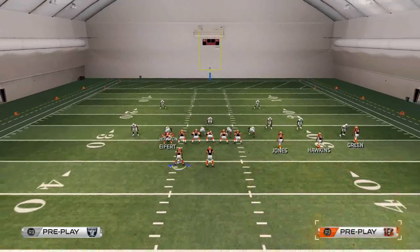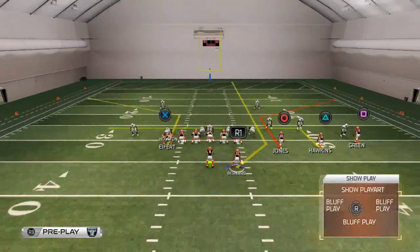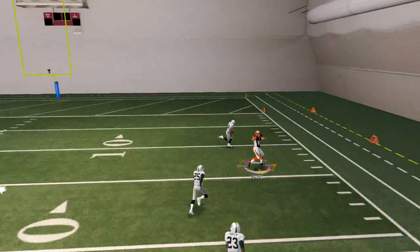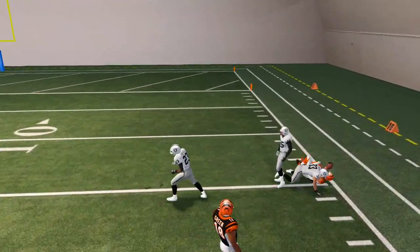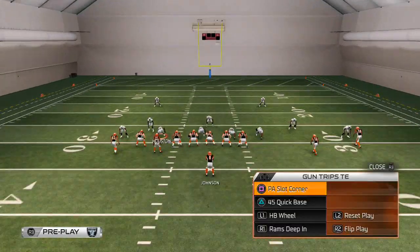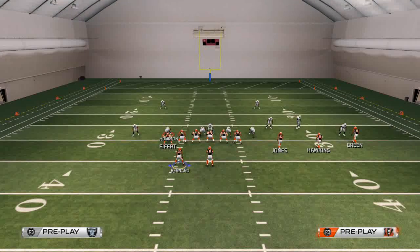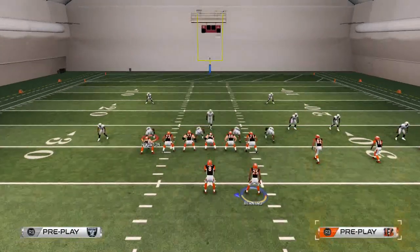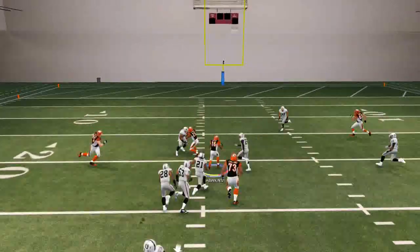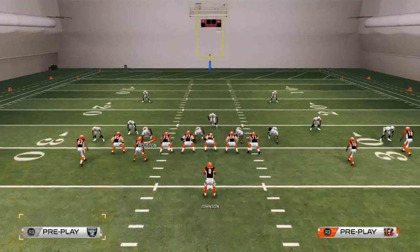Against Cover 2 Sink, we like the same setup with hot routes. You can hit this corner route — it's pretty effective against Cover 2 Sink, especially if they don't use the cushion coverage technique that is very popular among gamers today. Another thing we really like against Cover 2 Sink is hitting that underneath in route to Val Hawkins, and that's why we have that streak to the back — so we can hit this underneath in route.